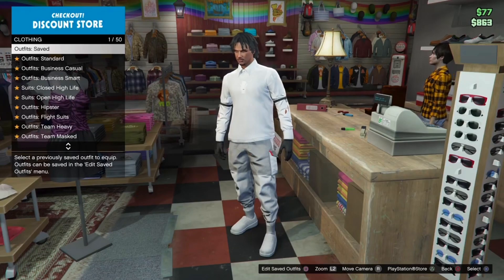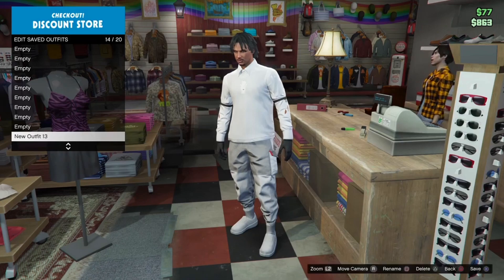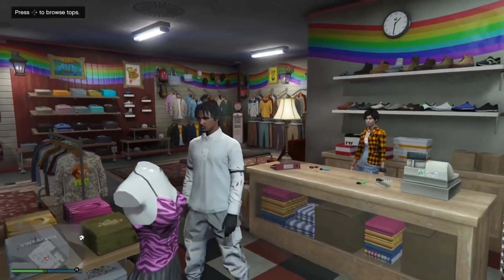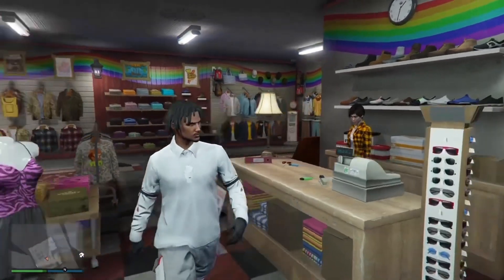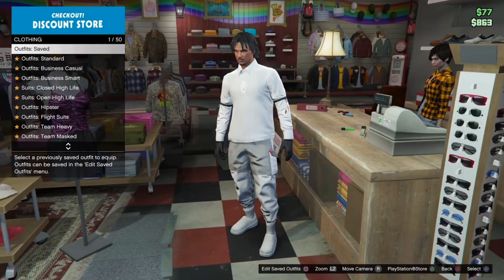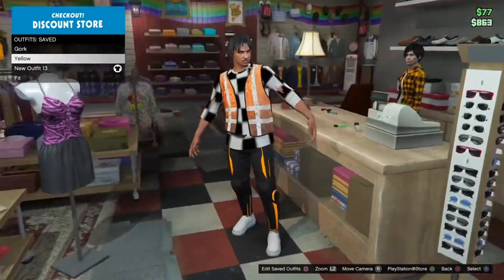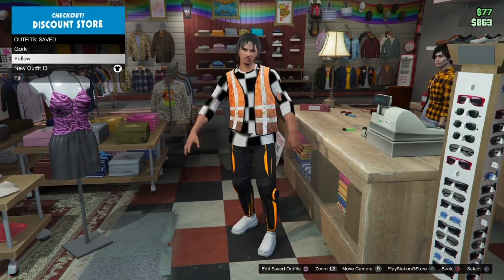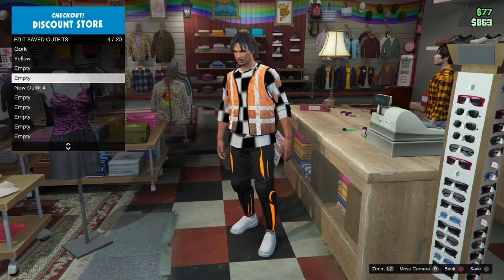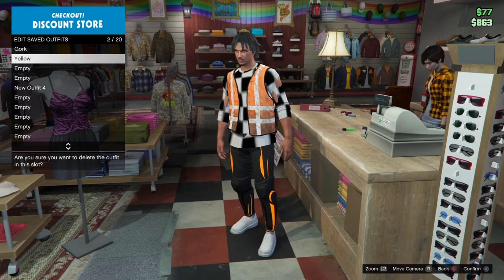Once you get to the clothing shop, save this outfit in any slot you want. For the second outfit, you don't need to join any job or do anything special — just go to the front counter, go to your saved outfits, scroll up to the outfit and it should be right there waiting for you. Equip the outfit and save it in any slot. Then delete the outfits we made with the female character.